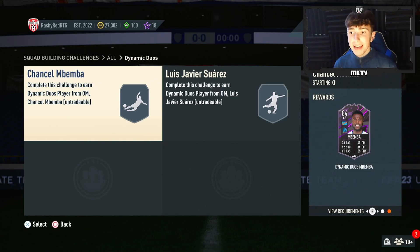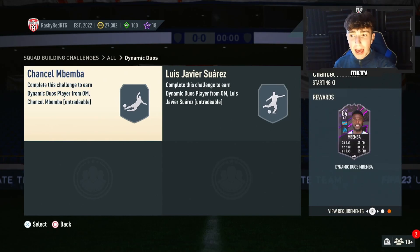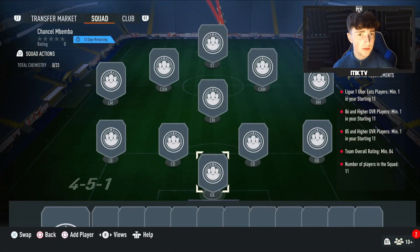So boys, what we have — his card is here. We're going to complete it first, see what it's like, and then obviously try it out in-game. It is going to require you an 84-rated squad, an 85-rated player or higher, and an 86-rated player or higher. In the squad you do need a League One player as well.